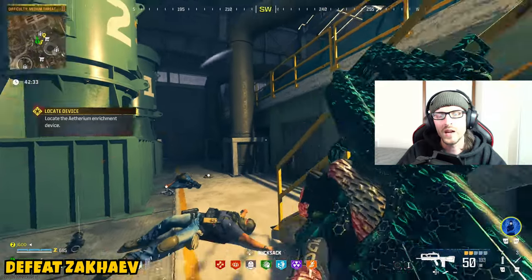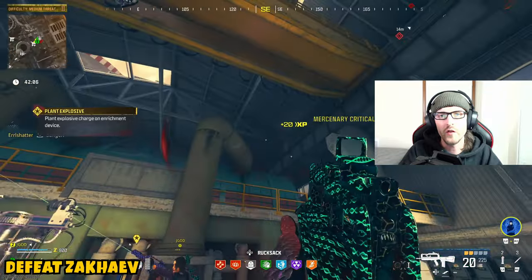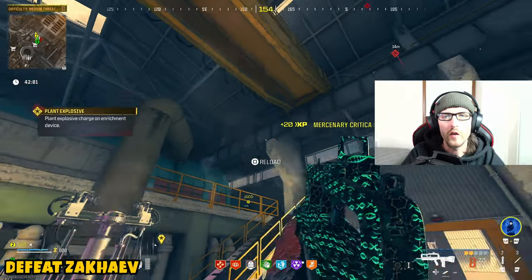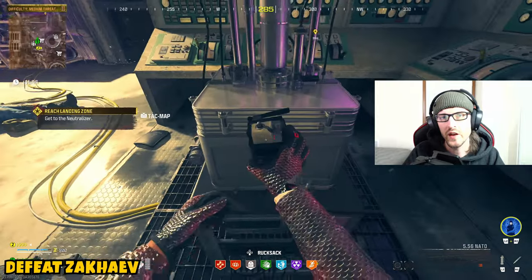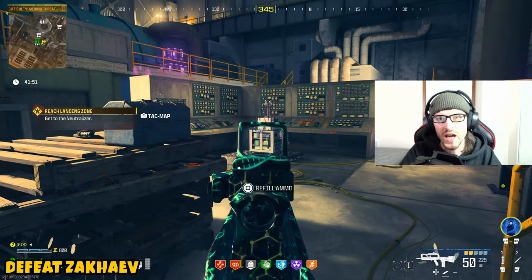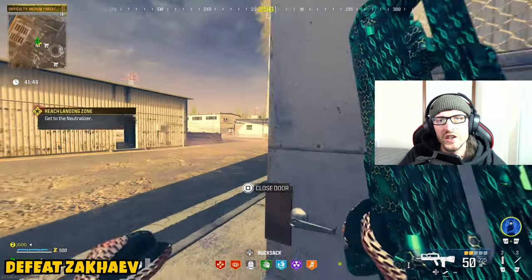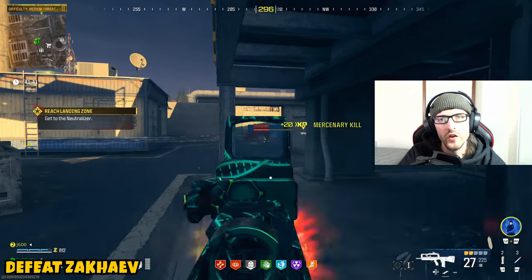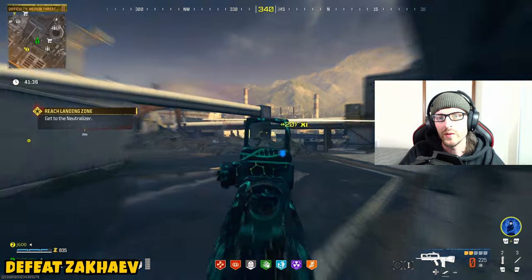Once you guys make your way inside, you're going to want to be cautious of the guys at the top, as there will be some snipers around the top rafters. You'll want to clear out all the mercenaries within it, then locate the ethereum enrichment device. Once you make your way over to this device, you're going to plant an explosive on it. This is why it's crucial you clear out all the enemies — unless you have a teammate, where one can plant the bomb and the other can defend. Then you'll go ahead and plant the explosives. Your objective is going to change, and you'll continue through the building, coming out on the other side, where it's going to direct you to get to the neutralizer. Just continue going forward to the star objective on your map.